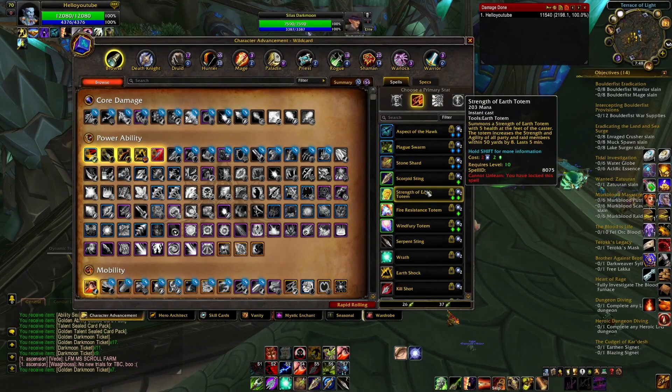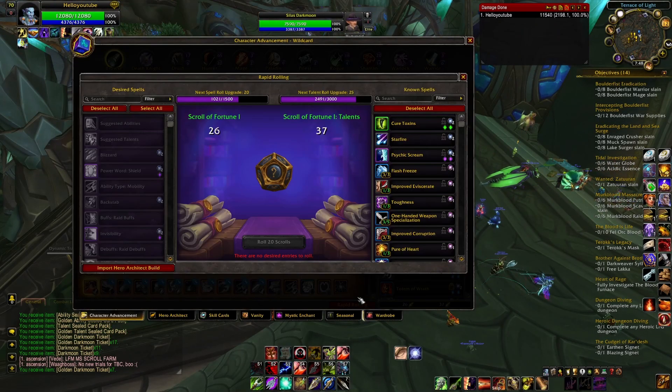It will stop on a talent or ability that you have designated as something that you want. In the Character Advancement window you will see the button at the bottom for rapid rolling. Once you click this button, it will open up another window with panes on the left and right side and a familiar interface in the middle where the rolling animation happens, plus a couple of new buttons.